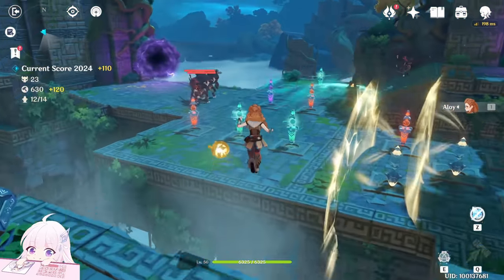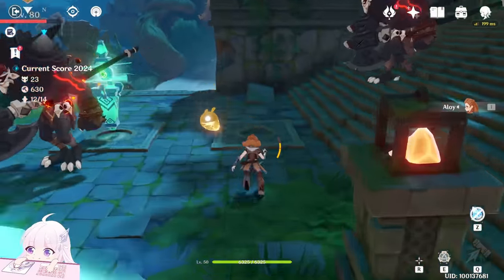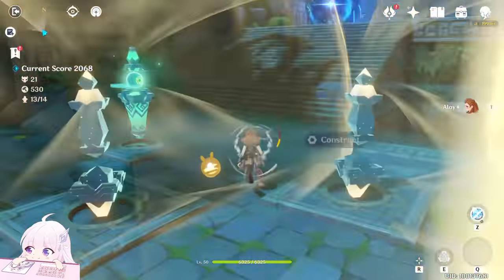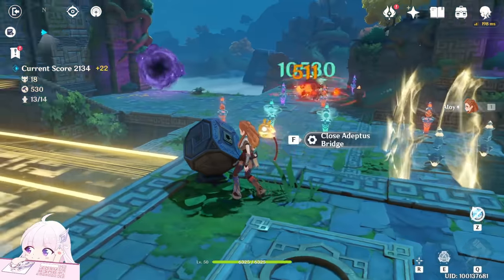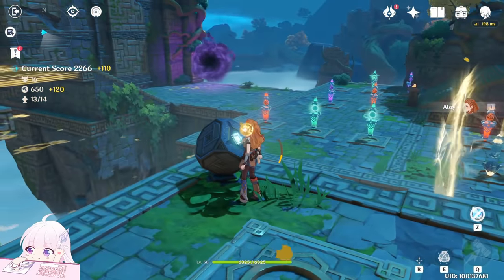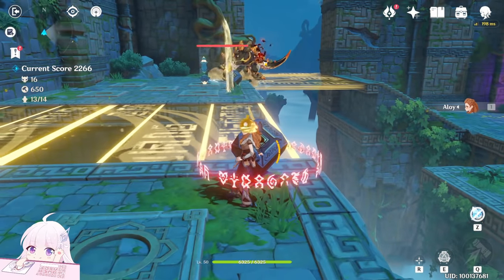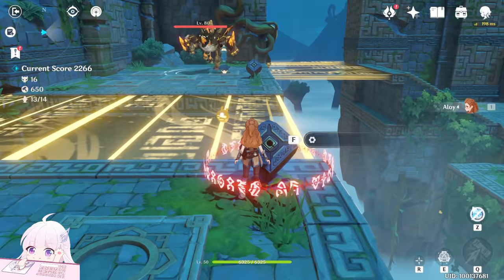When you get a moment, quickly place an electro turret and run back to the top. Thank goodness ring guards are slow. You can still deploy one more turret. Jovi Shapes are fast, but they'll get blocked by the shield device, giving you time to manage the situation.